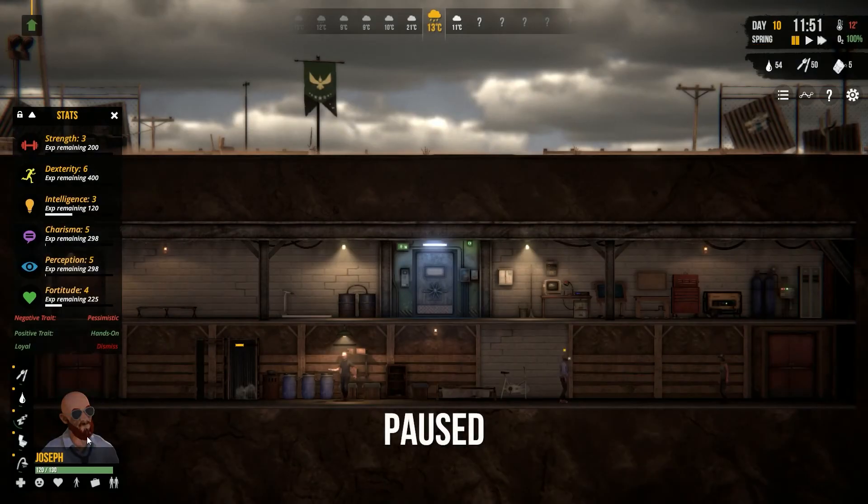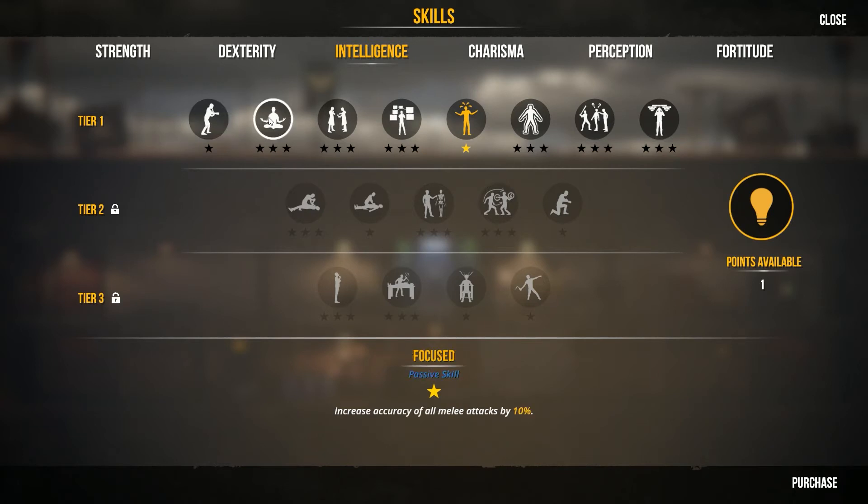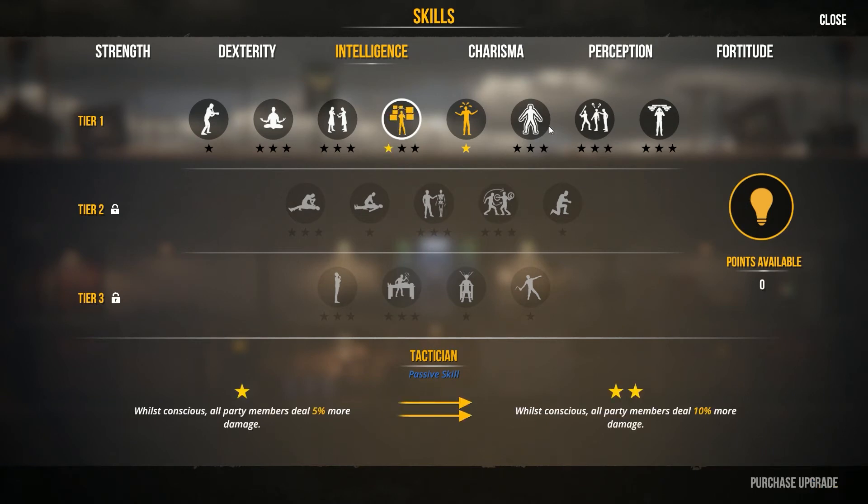Anna got an intelligence — where is she? Get your intelligence up. Let's take a look at your skills, going under intelligence where you got a point. Emergency tourniquet to stop bleeding. Increased melee attacks. First aid effectiveness. Whilst conscious, all party members deal 5% more damage — that's kind of nice. An insult modifier — that's interesting. Increased 10% chance to escape. Mental fortification — less chance of having a mental breakdown. I'm going to do Tactician, I think, and start stacking some bonuses on.